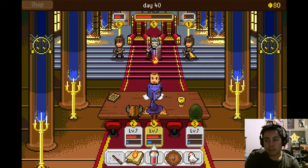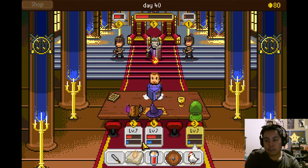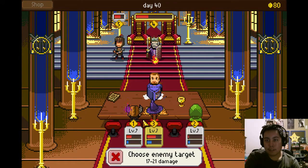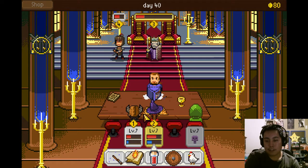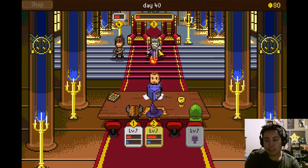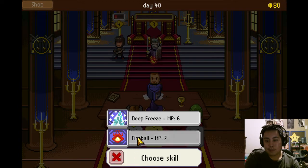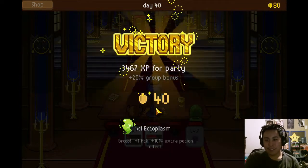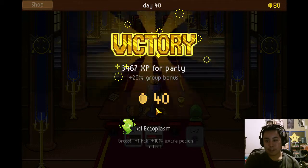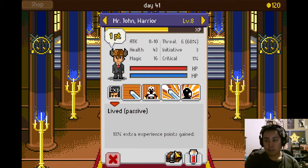Soul fray — the fuck is soul fray? I have it on me right now but it does not tell me what it does. There we go — got rid of that one. I guess I'll just wait out a little bit longer. He died. I like turtles. Thank you for that wise piece of knowledge. That was close. 3500 experience. Ectoplasm — plus one attack and 10% extra potion effects.